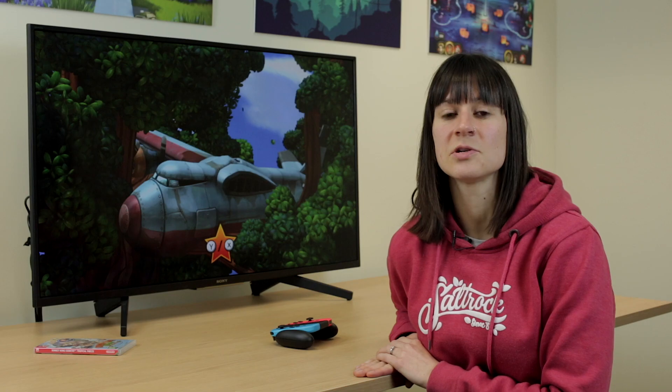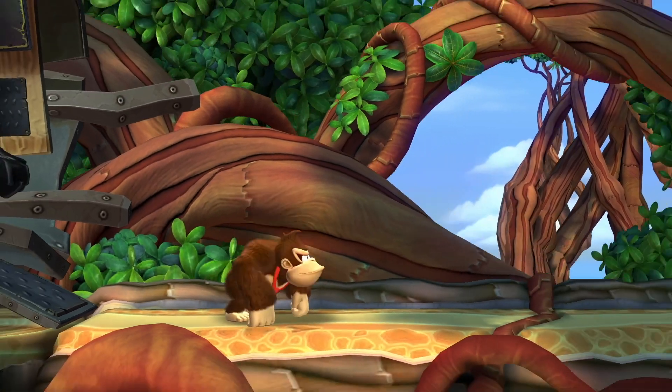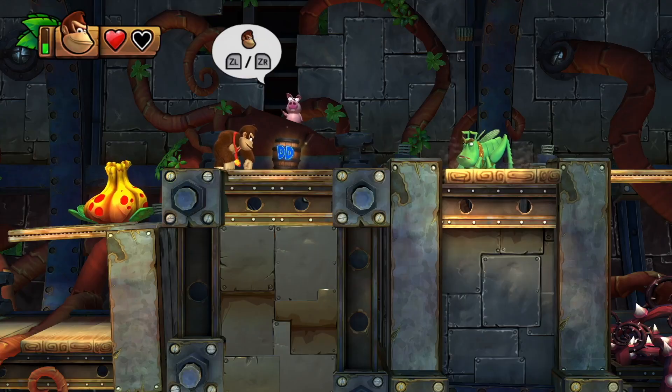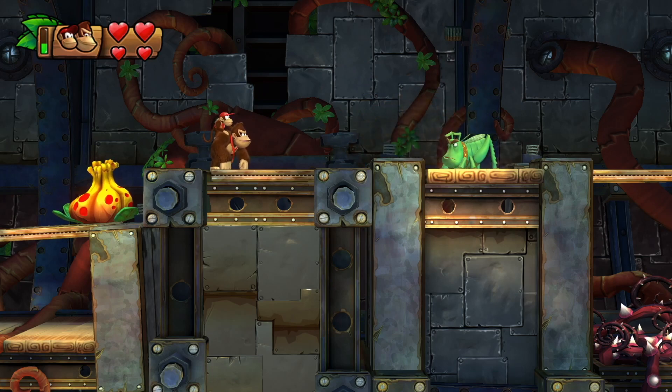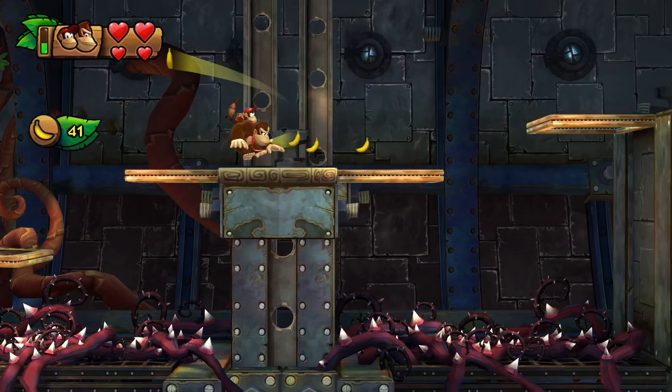If you select Original Mode you can only play as Donkey Kong. Other characters can be found in barrels which you can break and they become your companion. This gives you two extra hearts giving you a total of four. You can also use the character's special abilities.